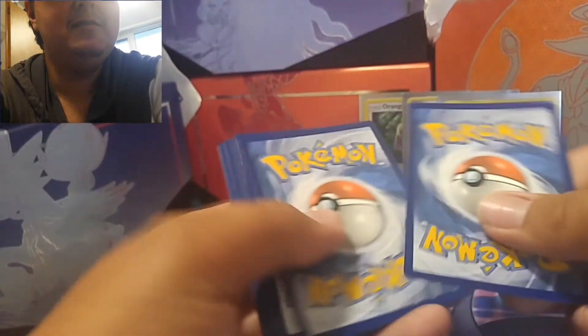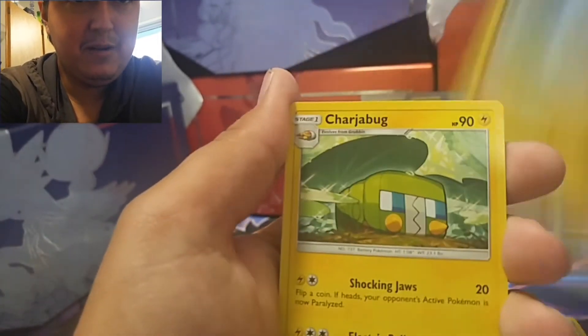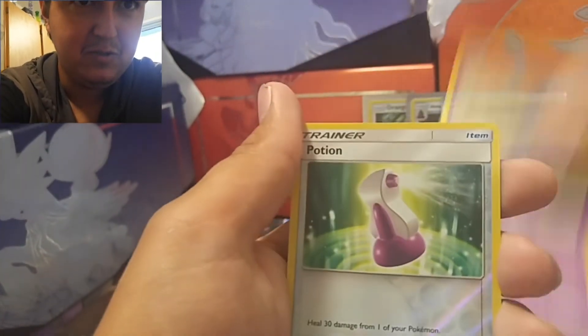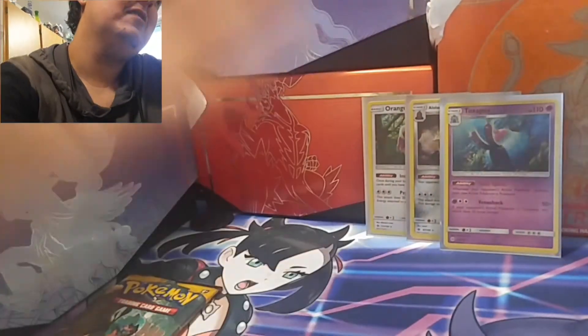One, two, three, four. Here we go. Metal energy, Poison Barb, Dragonair, Scatterbug, Makuhita, Shellder, Togedemaru, Popplio, Zubat, and Sandcastle in attack mode.